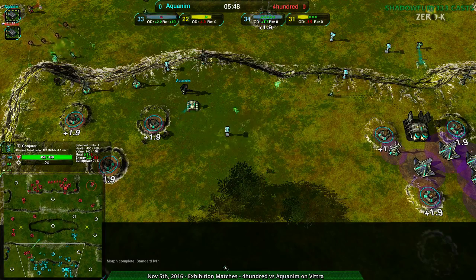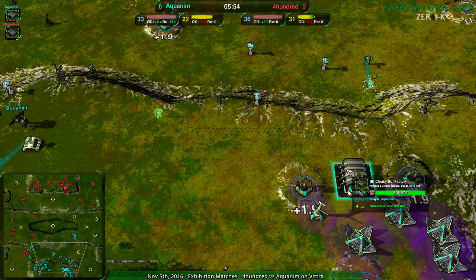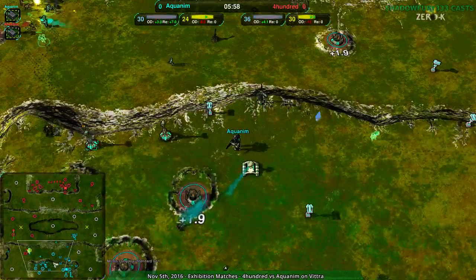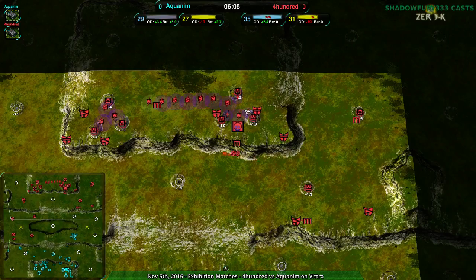This seems like a reclaim caretaker — Aquanim loves their reclaim caretakers. They have one really forward near their factory. And there's that scythe finally getting out there, but 400 still has the economic advantage. They do need to have more production, far more working on their factories.